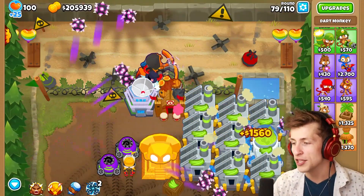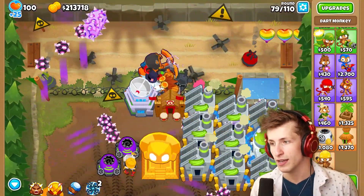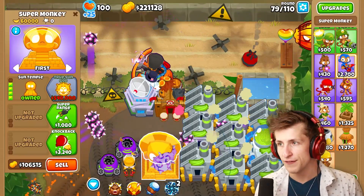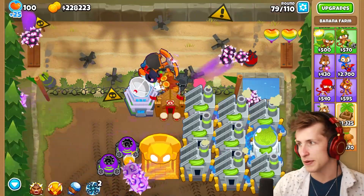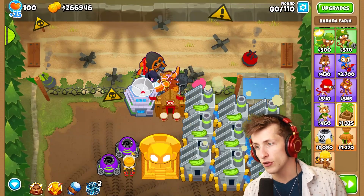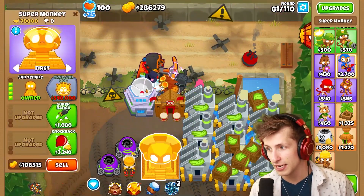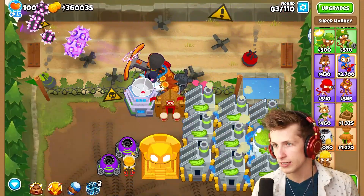Then I want to swap to the Glaive and see which of the two Paragon Towers is better. My favorite is probably the Apex Plasma Master — it just looks cool, it's satisfying and fun to play. We need five hundred thousand dollars; this sells for a hundred thousand. The Sun Temple has already made seventy thousand dollars — it makes five thousand every single round. We're at three hundred thousand now — we can sell the banana farms.